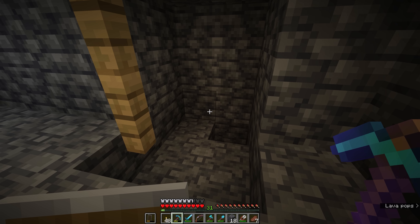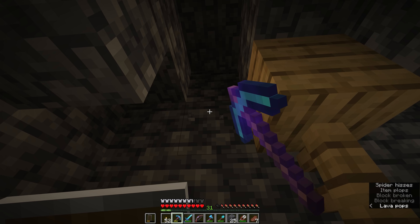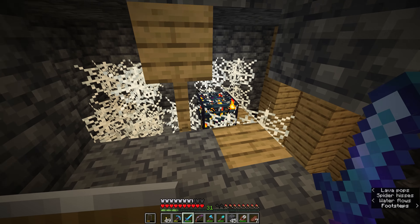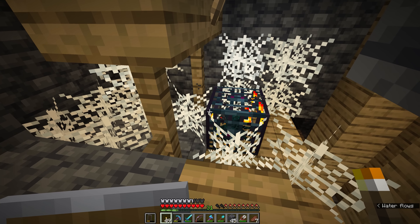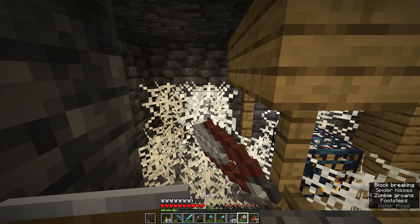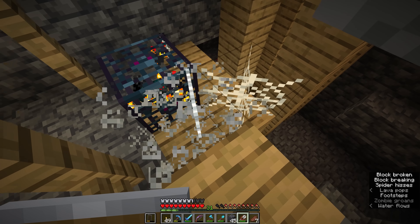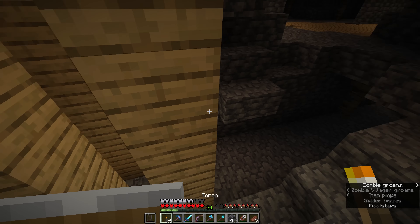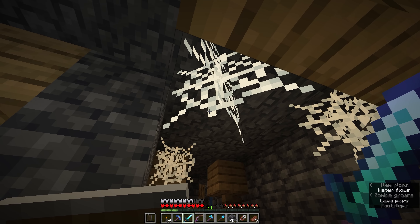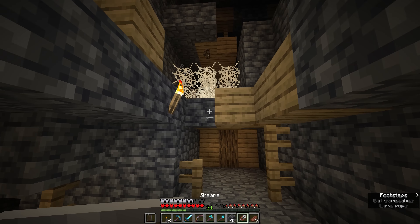We'll finally be able to ditch the iron and gold armor we've been wearing. The final notable feature of abandoned mineshafts is something I'm kind of surprised we haven't run into yet: if you hear the scuttling sounds of spiders nearby, it is worth paying attention to, because a high concentration of spiderwebs means you've probably run into a cave spider spawner. We're actually quite lucky that a torch has generated naturally above this spawner, because these things can be pretty deadly. I'm going to shear the rest of the cobwebs from the outside since we can grab those safely, and we should keep an eye out for dark areas around this cave spider spawner.